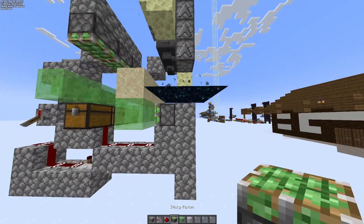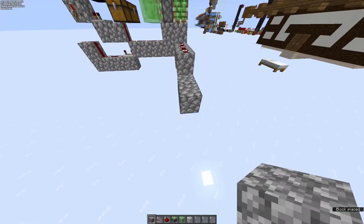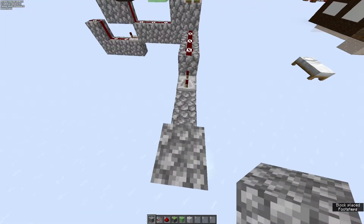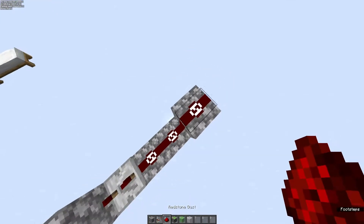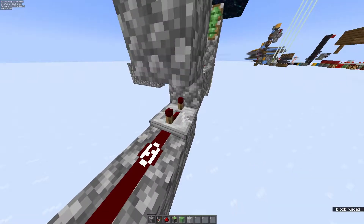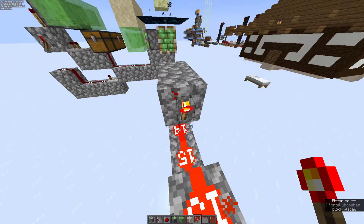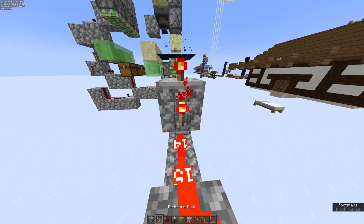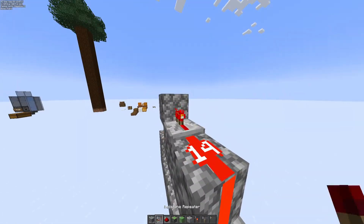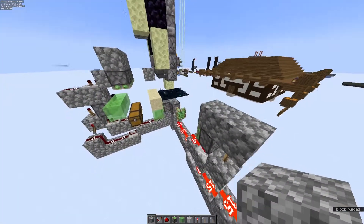Build right over here, right underneath the portal frame. You're going to want to build a sticky piston, then go out three — one, two, three — then on the bottom go out three more and have a repeater pointed that way set to four. Then go up two and put down redstone dust from that point to this point. Put a cobblestone block on top of that, then one cobblestone block right behind it, then a redstone torch right there. Put down redstone dust and a repeater going forward with one tick. On top of this redstone, place one cobblestone, and then on top put down a sticky piston. Then put down a torch and two blocks on top.